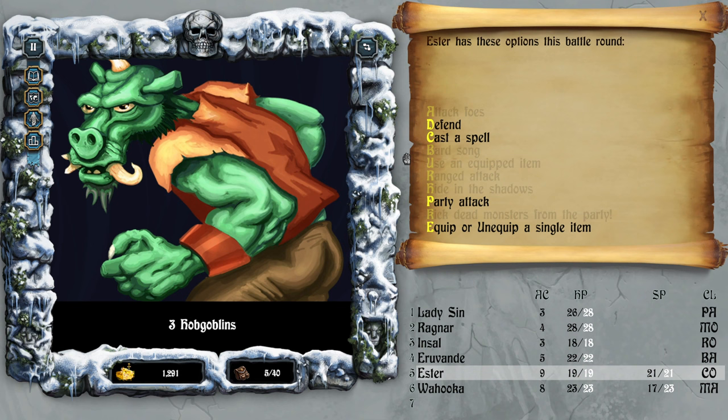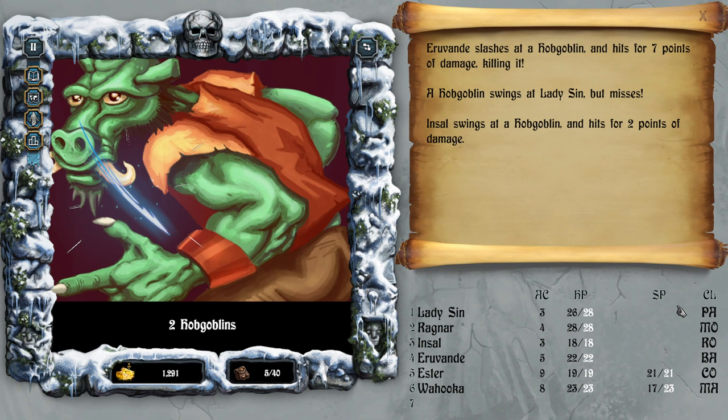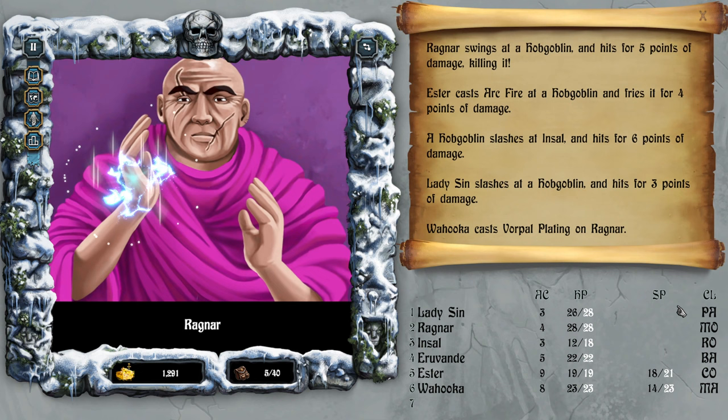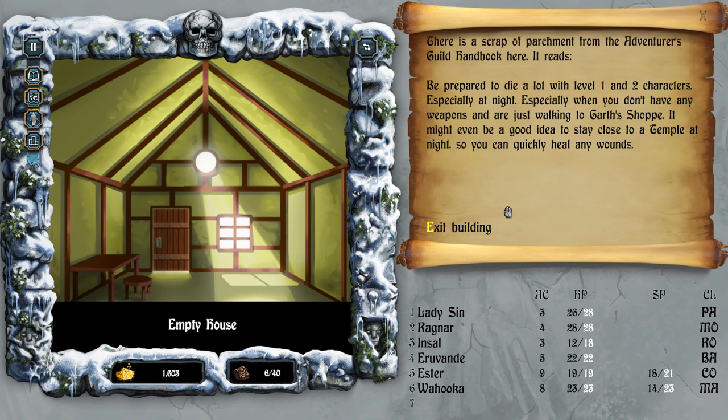Goblins — arc fire! Go Ragnar! Wow, maybe this is overkill. A chain and 312 gold.